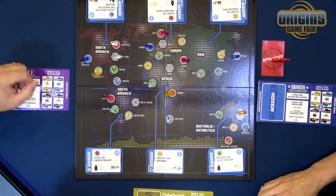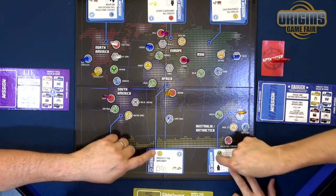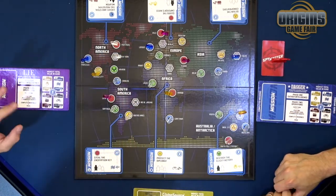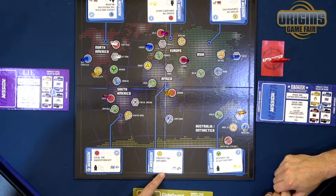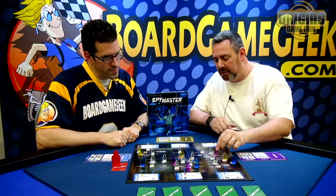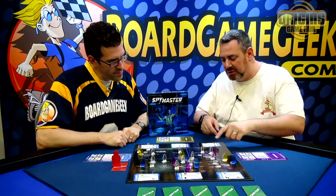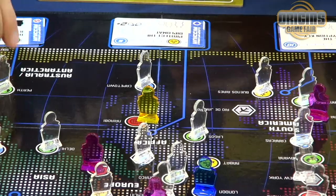One mission per continent. You'll notice that each of these has a target city that it takes place in, and then it has a recipe — a melange of different types of people who have to be there. Those are your agents. If I'm the purple player, you're my three different purple agents. There are also freelance agents, which are the clear ones.